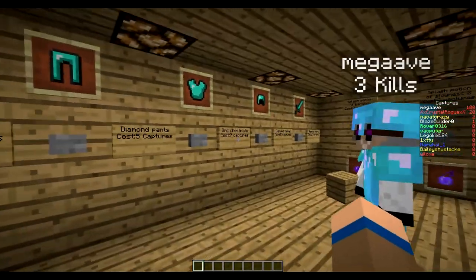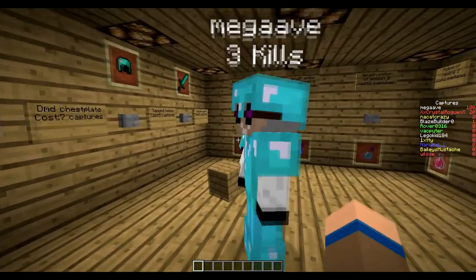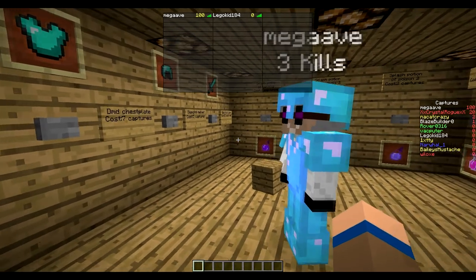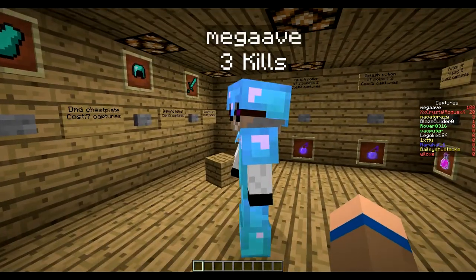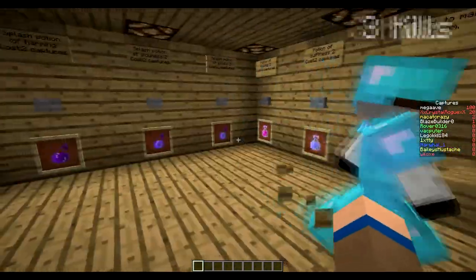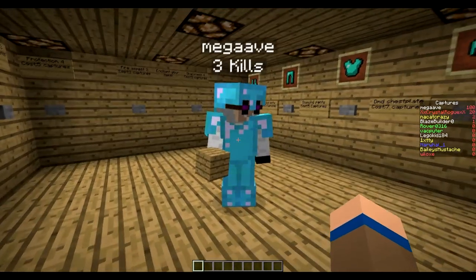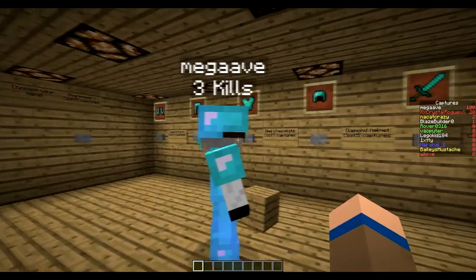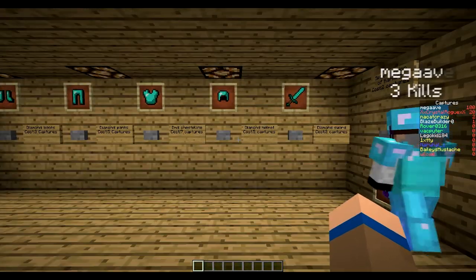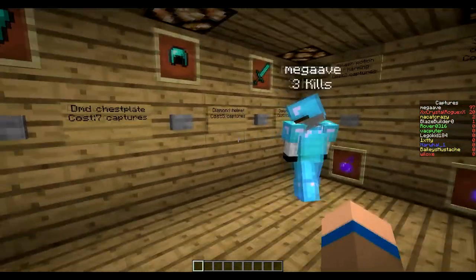Essentially what this is is the first multiplayer compatible, completely reusable, scoreboard-integrated shop system in Minecraft — first of its kind. I invented it for the project I'm currently working on with the support of James. It's part of a whole map system, and basically every time you get a point it goes to your score on the right side of your screen. Once you get enough points you can purchase things by going up to these buttons and pressing them.